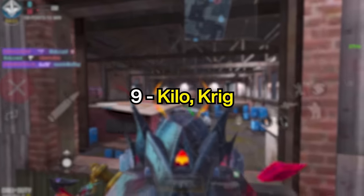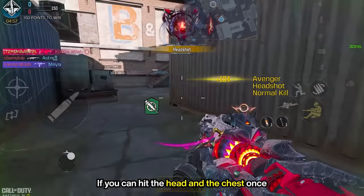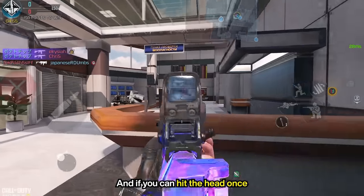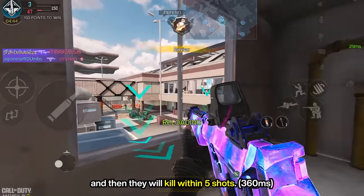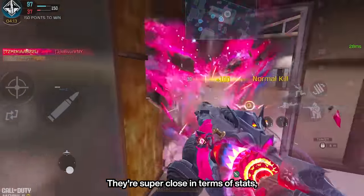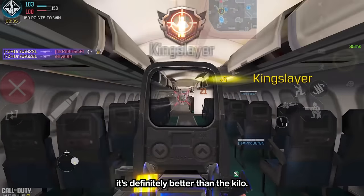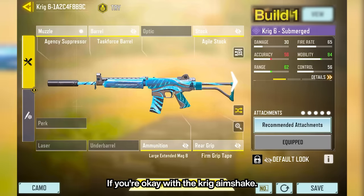At number 9, we got the Kilo and the Krig. Reliable 4-shot kill weapons with a 3-shot potential if you can hit the head and the chest once in the first range for the Kilo, and if you can hit the head once in the first range for the Krig. They both have about 32 meters of 4-shot kills, and then they will kill within 5 shots. They're super close in terms of stats, so try both to see which one you prefer. But if you have the Mythic Krig, it's definitely better than the Kilo. If you don't, then they're both equal if you're okay with the Krig aim shake.